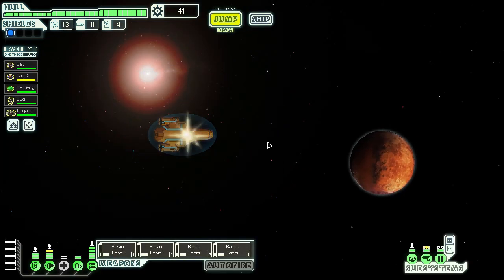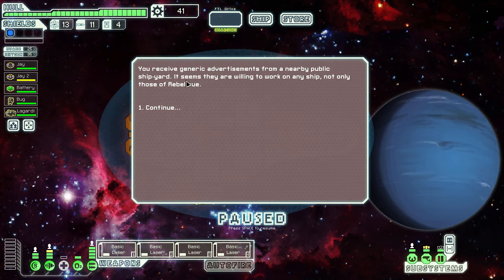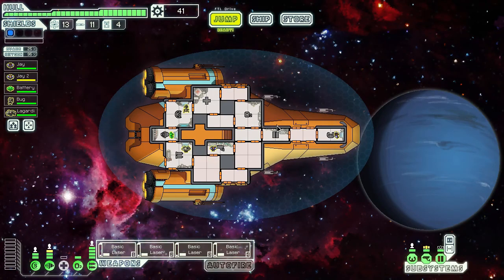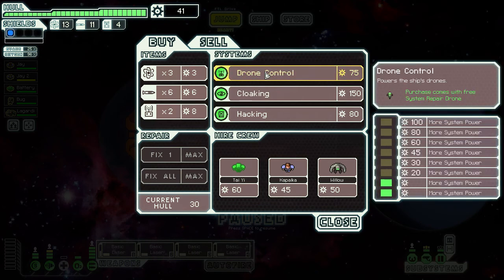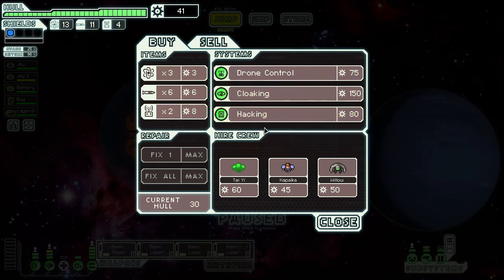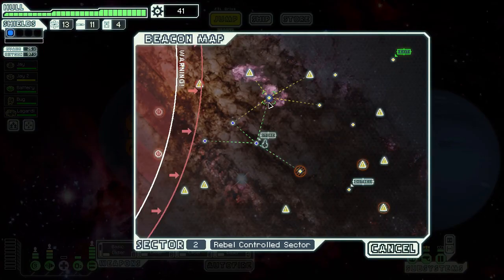With only 41 scrap there's not much I can do, but I'll visit the store just in case. They're willing to work on any ship, not only those of rebel affiliation — funny enough my ship does have a rebel theme to it. Back at the store: no weapons, but they do have drone control, cloaking, and hacking. I'll forgo those for now and move on.